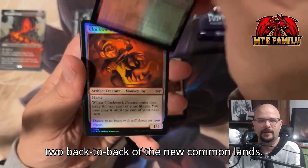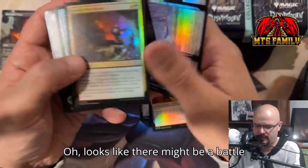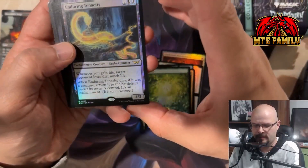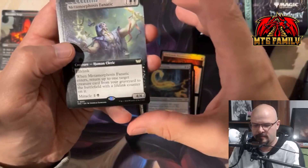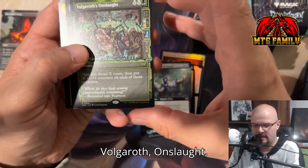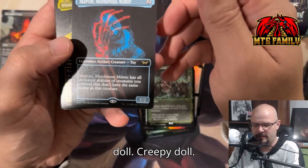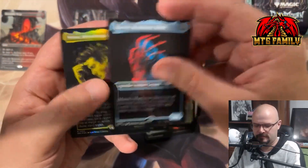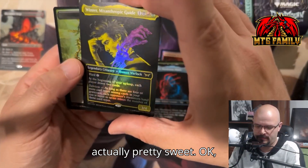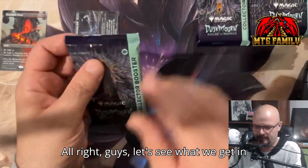We got two back-to-back of the new common lands. It looks like there might be a battle slot after the Forest. We've got Enduring Tenacity, Metamorphosis Fanatic, Bulgaroth Onslaught, Marvin the Murderous Mimic — creepy doll, creepy doll — and we've got Winter in the new treatment. That's actually pretty sweet. All right, let's see what we get in the next pack.